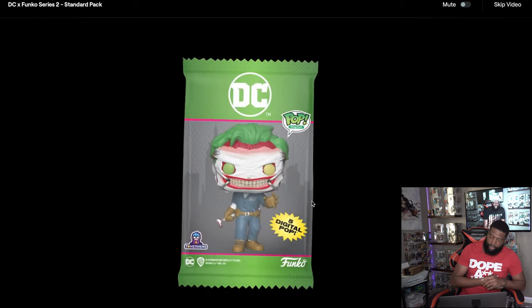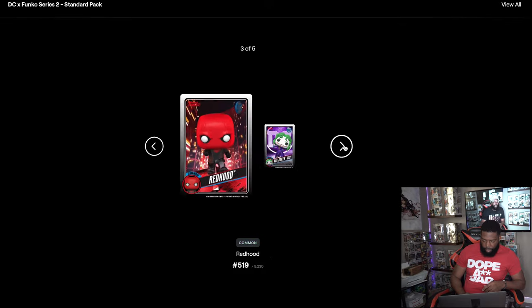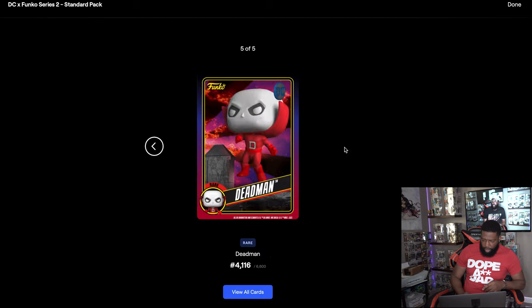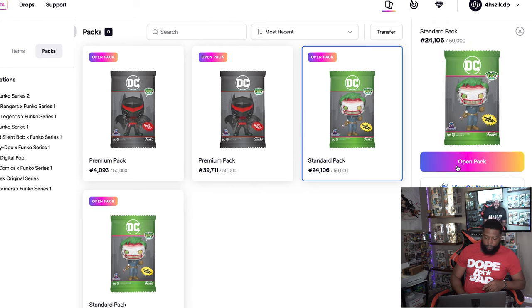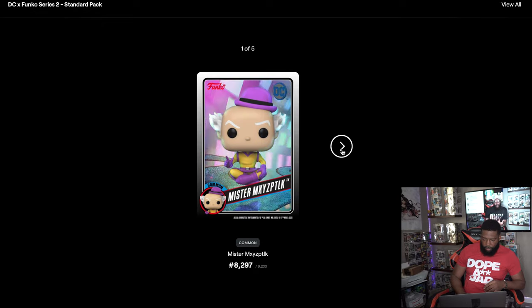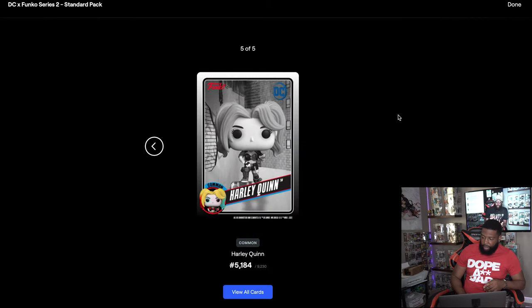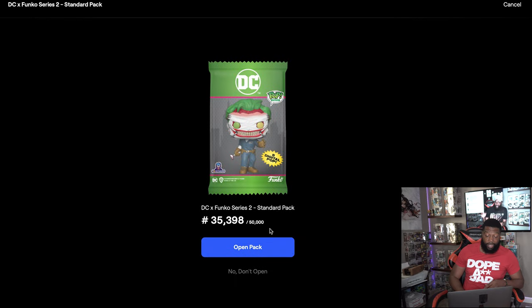Just give me a Superman. Next pack: uncommon, common, uncommon, uncommon - oh, Static Shock, that's dope - and then a rare Deadman. A lot of people I don't know in here; these must be the less popular DC characters. I know enough DC to recognize the more popular ones though. Common, rare, common, uncommon, uncommon, common - probably one more standard pack and I got nothing. I was hoping to get something decent out of these standard packs.